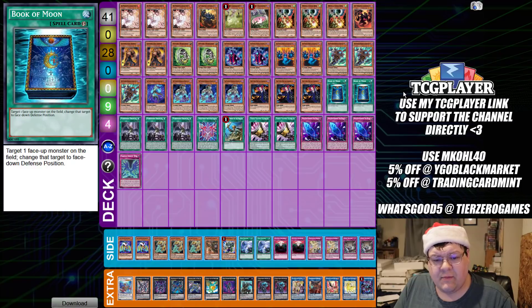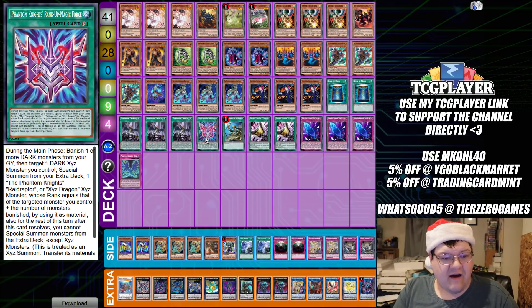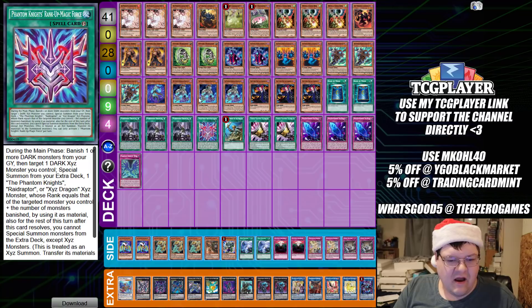Stopping your opponent's main normal summon just puts you in a better position right now. One-for-ones are really good, and being able to Book your opponent's Zoo monster is huge. We have triple copies of Droplet, and one Phantom Knights' Rank-Up Magic Force — during your main phase, banish one or more Dark monsters from a graveyard, then target a Dark Xyz you control to special summon from the extra deck a Phantom Knights, Raidraptor, or Xyz Dragon Xyz monster whose rank equals the targeted monster's rank plus the number of monsters banished. It's a quick-play — this card is good.